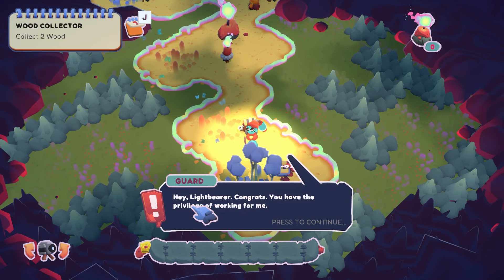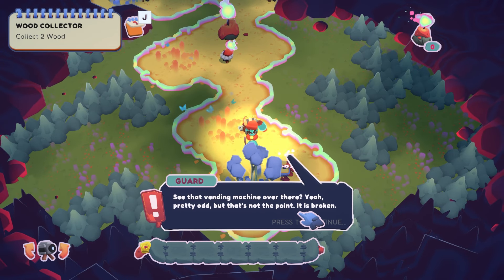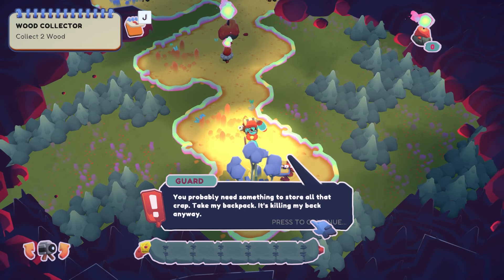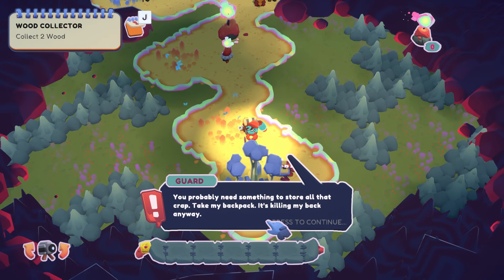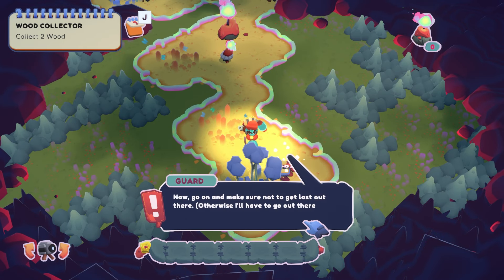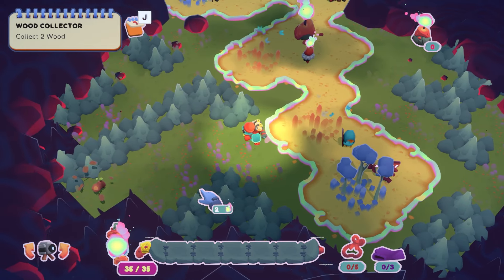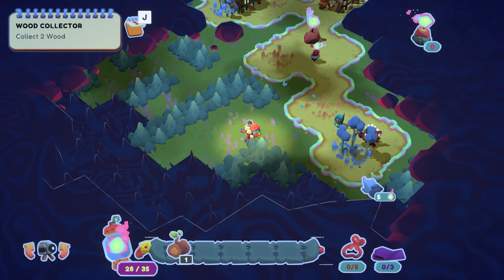The guard says we have the privilege of working for him. There's a vending machine over there that's broken — he would fix it himself but then who would guard the village from evil things? He already has a rock but needs other stuff as well, and gives us his backpack since it's killing his back. It's not the biggest backpack out there, but it's all about how you use it. We need two wood, but we don't have any tree-chopping equipment so let's get some wood from off the ground.